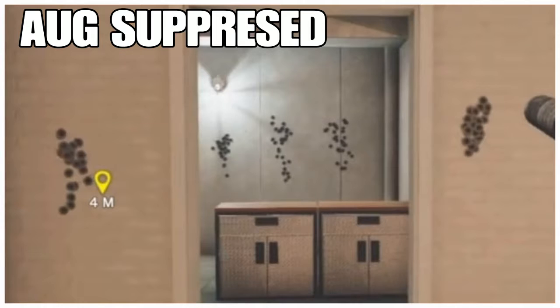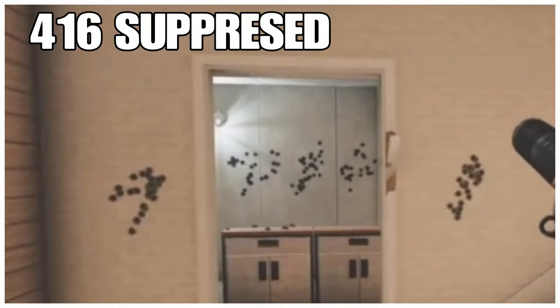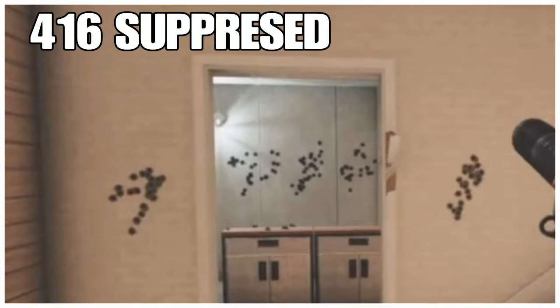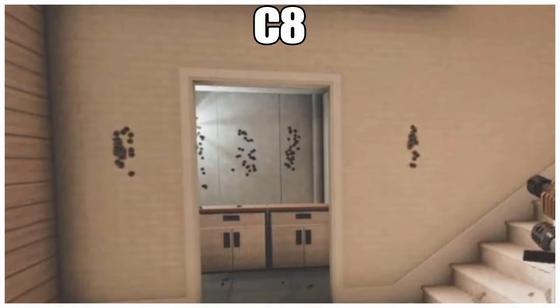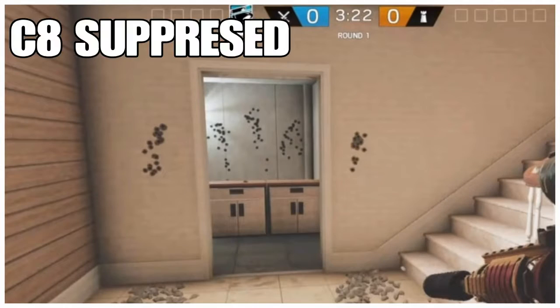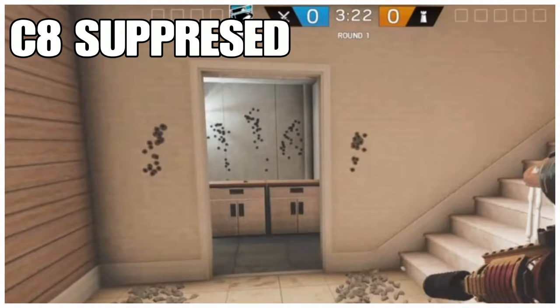The AUG suppressed is a little bit better, but I am pretty good at controlling the recoil of that gun. The 416 suppressed, as you can see, has a lot bigger spread - still the same height. The C8 with a compensator is very straight, not very horizontal, but when it's suppressed it's very spread out. The C8 has a lot of recoil.